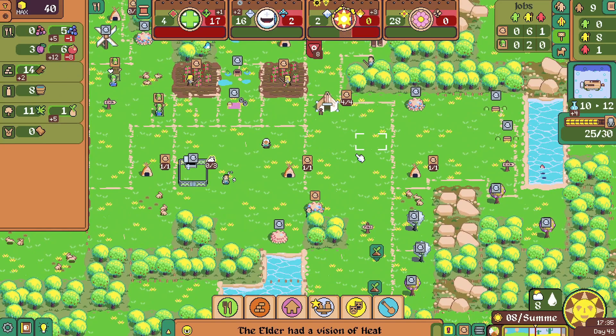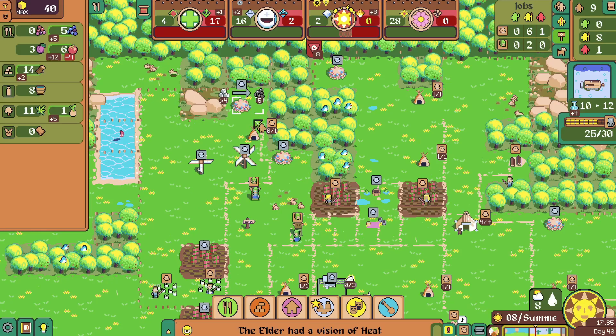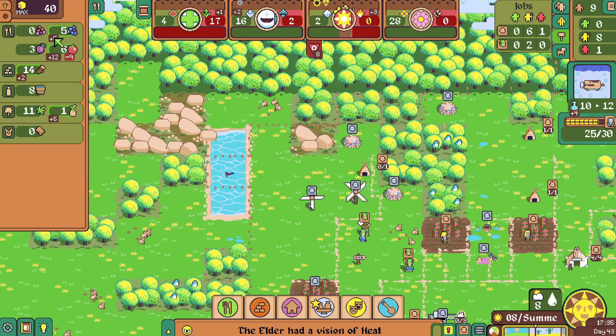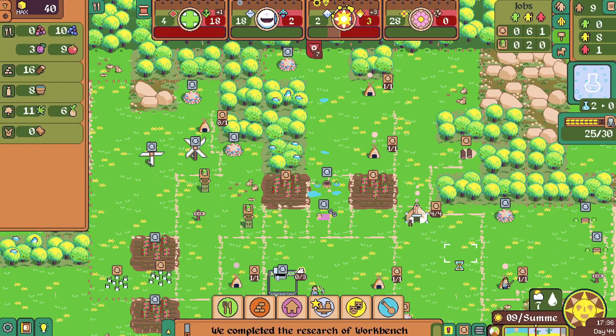Water's mediocre, wood's okay, food is scaring the crap out of me. I think I'm going to start stockpiling the blueberries — yeah, I like doing that. Stockpiling, because these are pretty limited. Where is our berry guy? He likes to jump around, going from bush to bush. We're getting five per turn.